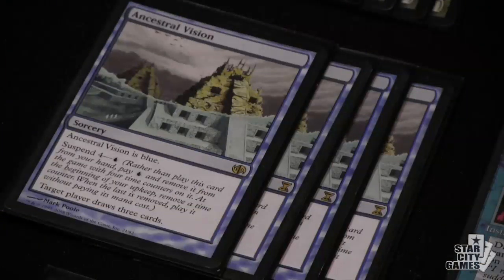I decided to start looking elsewhere for acceleration. I looked at accelerators - Birds obviously, the Bloodbraid into Birds thing has been discussed forever. I went with Noble Hierarch. Noble basically made a white splash free. I wanted a better 2-drop because my Cascades hitting Visions is awesome, hitting Goyf can be okay, but there was no immediate impact. So I went with Stoneforge Mystic.